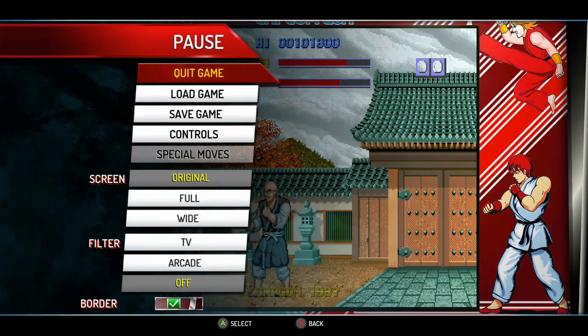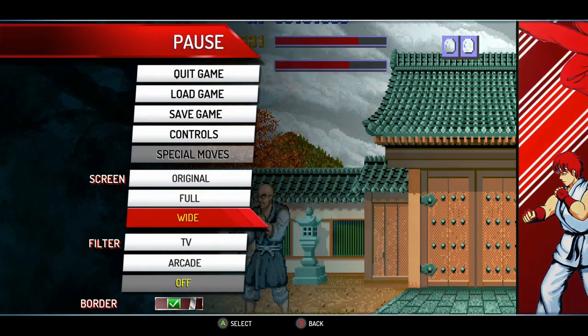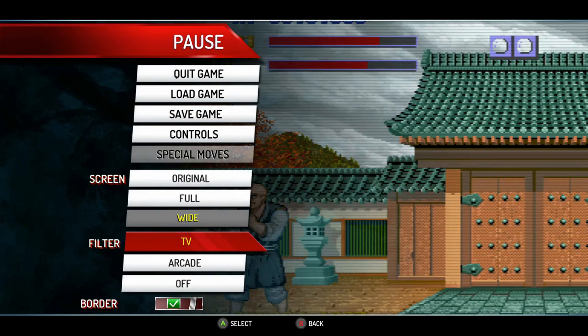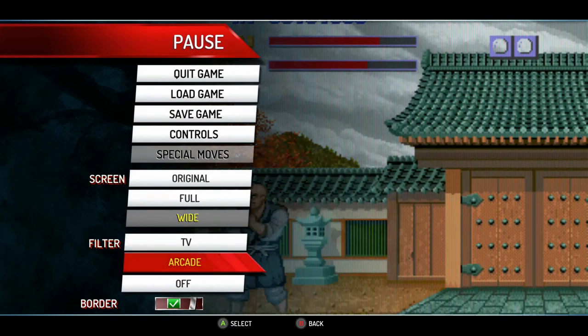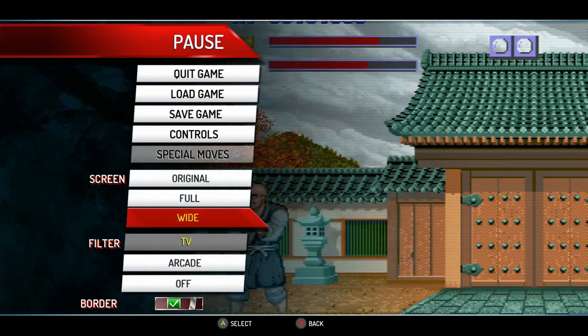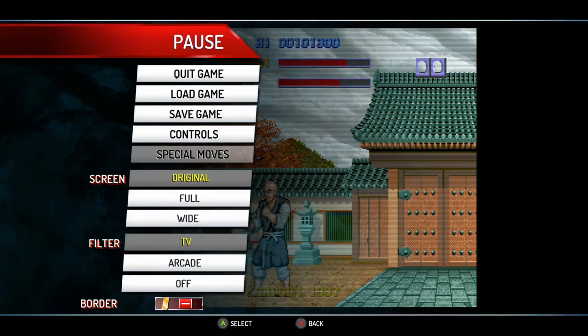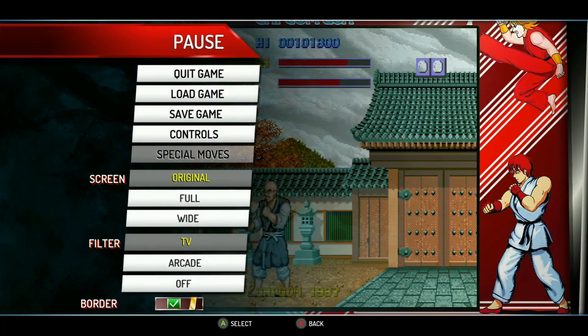When you start playing a game, you can pause it and bring up a menu where you can change the screen look or aspect ratio. You can choose original, full screen, or widescreen. You can also change the filter to make it look like an old CRT TV or an original arcade scanline look, or have no filter at all. You can also change the borders on the sides — either black borders or original arcade decals, just like an old arcade machine.